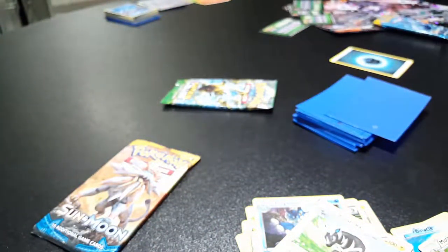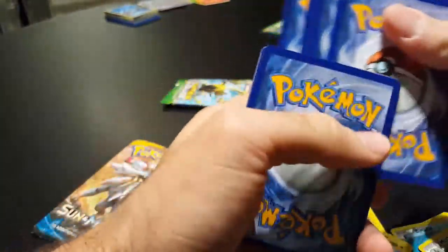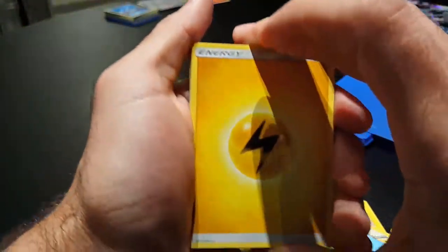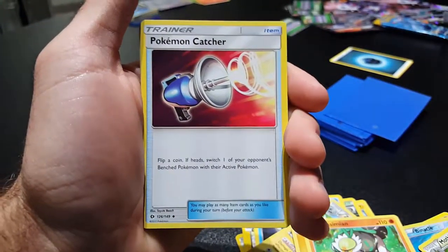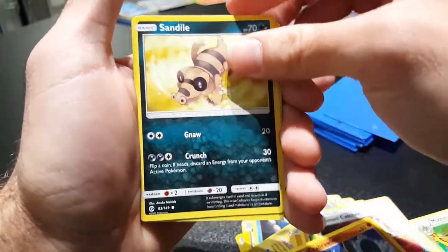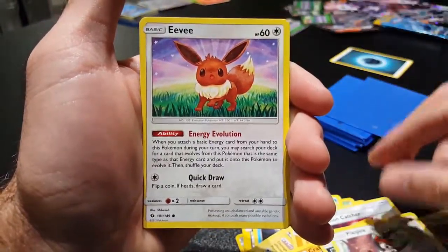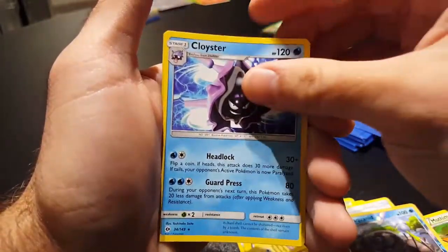And for the last two, I'm going to keep those cards to myself since I was so nice and generous. I got a Lightning Energy, a Passimian, a Pokemon Catcher, a Golbat, a Crabrawler, a Sandile, an Alolan Meowth, a Pikipek, an Eevee, a Reverse Holo Araquanid, a Sandile, and a Cloyster.